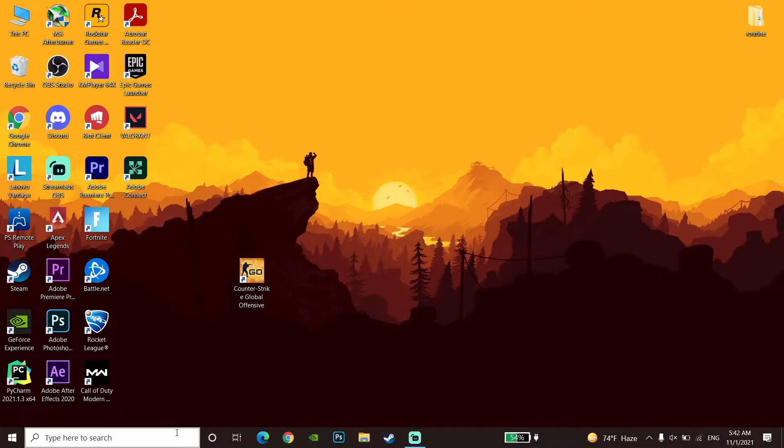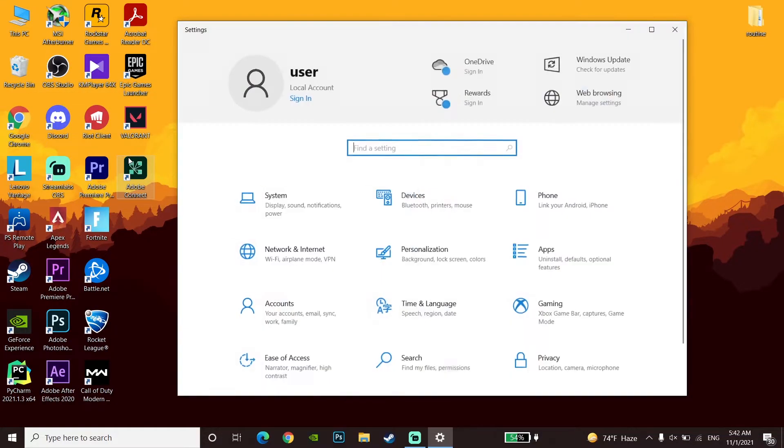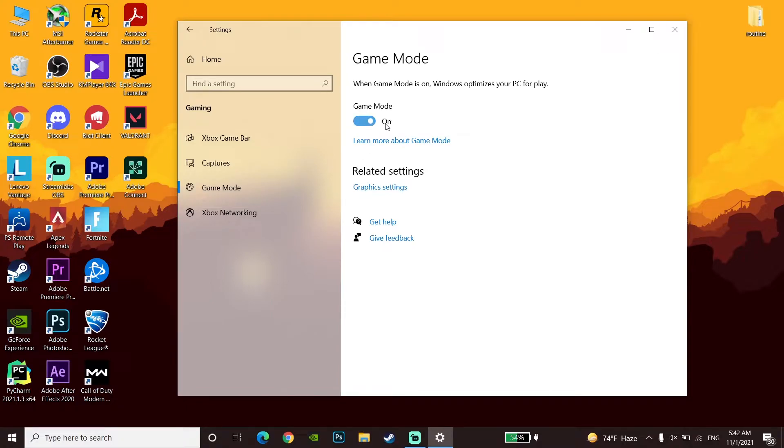If that didn't help, go to the desktop, type 'Settings', and go to Windows Settings. Go to Gaming, then Xbox Game Bar, and make sure to turn off Xbox Game Bar. Then go to Game Mode and make sure to turn on Game Mode — when Game Mode is on, Windows optimizes your PC for gaming. These steps help increase your performance when playing CSGO.